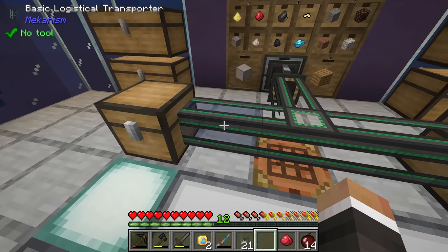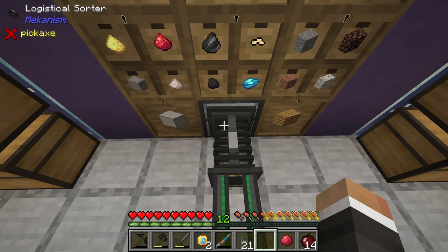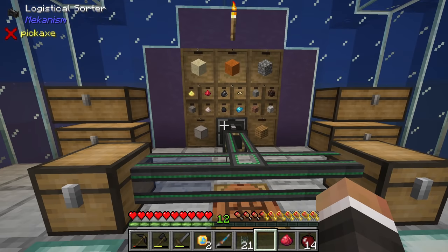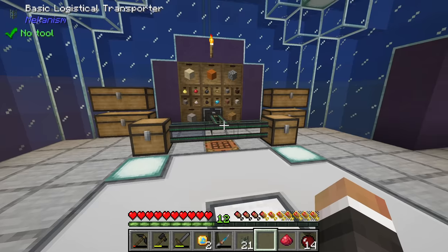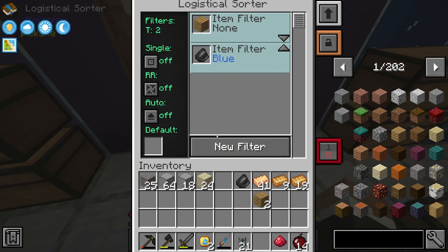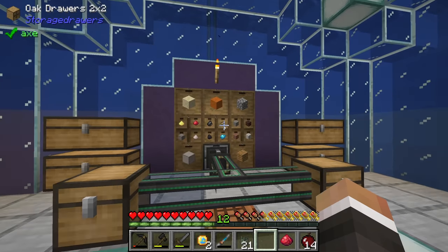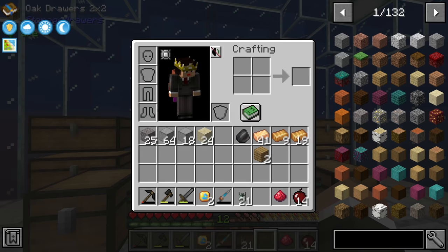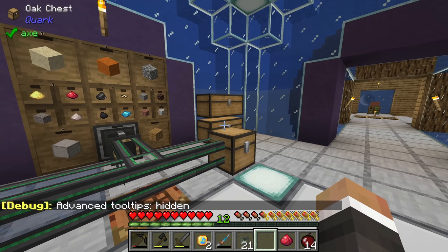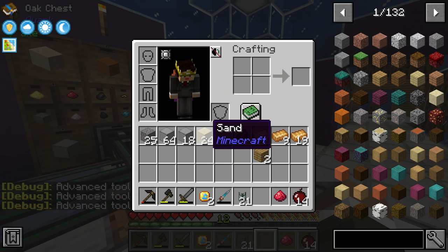Essentially we can have the logistical sorter pull any item out of any connected storage drawer and send it specifically to different inventories using colors. We can also filter by tag instead of just item stack. For example, if you press F3+H to enable advanced tooltips, you'll see items have a forge tag like 'forge:sand'.